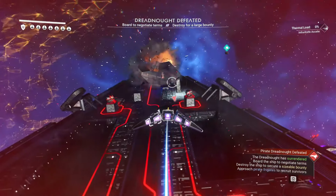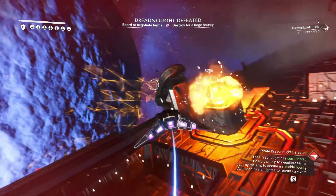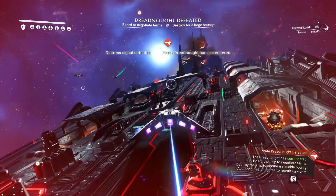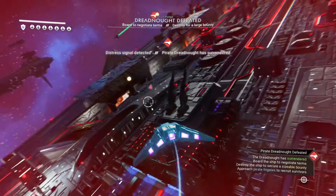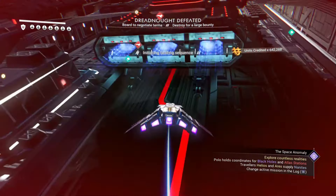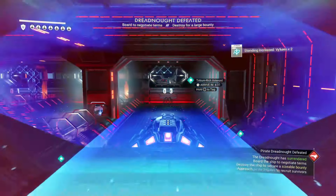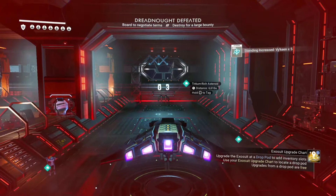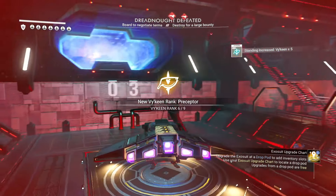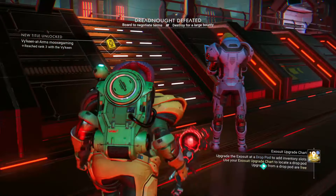Last cannon right here, and look at that — the shields no longer show. It says 'Board to Negotiate Terms' or 'Destroyed a Large Bounty.' And look, there's a landing bay here. They've actually had a landing bay. So it looks like we can, in fact, claim these Dreadnoughts as our own in the experimental version. Which means when this goes public, it will be in the public version as well.